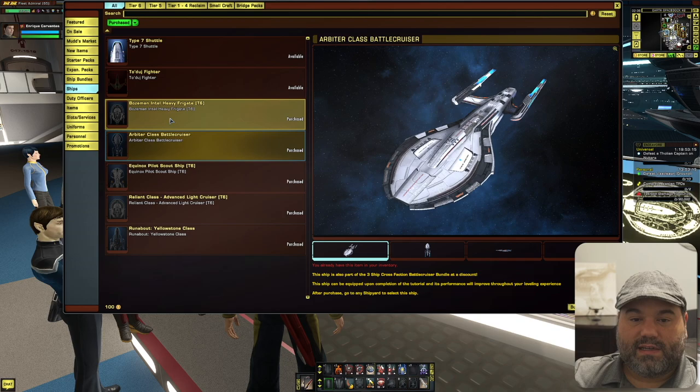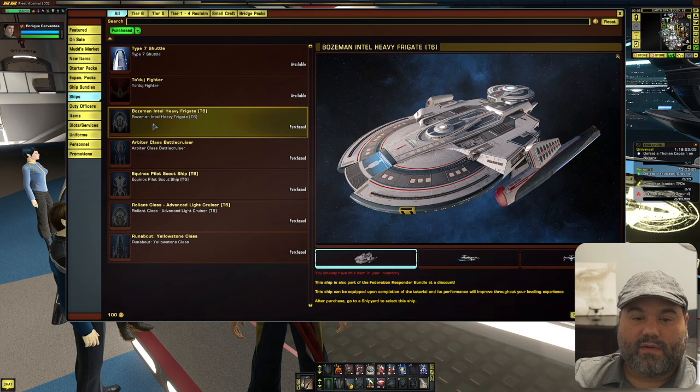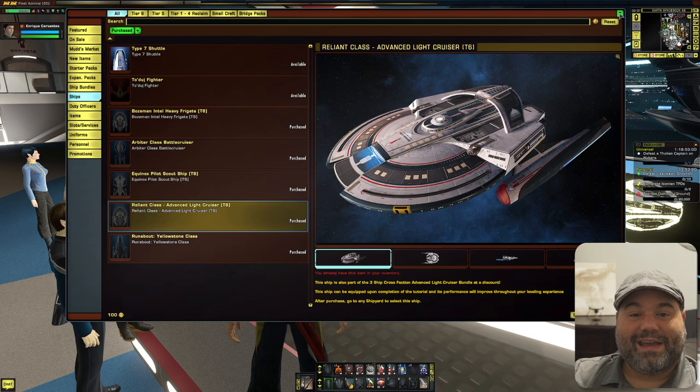To view them, go to Earth Space Dock, talk to the ship manager, and go to Manage Ships. Here's my Terran Somerville scout ship — free from an event — and now the Arbiter (named Pizarro), the Bozeman, and the Sabine which is the Equinox pilot ship. That's three new tier 6 ships for my account. In the Zen store under purchased ships you can see the Bozeman, Arbiter, Equinox, and the Reliant I had before — four tier 6 ships from the Zen store.